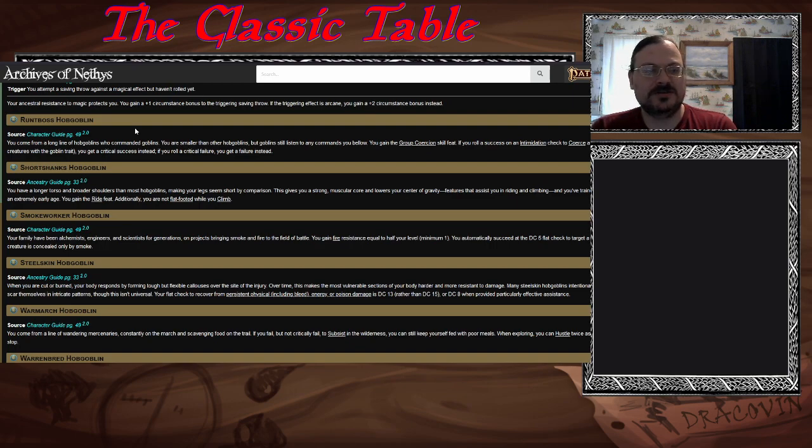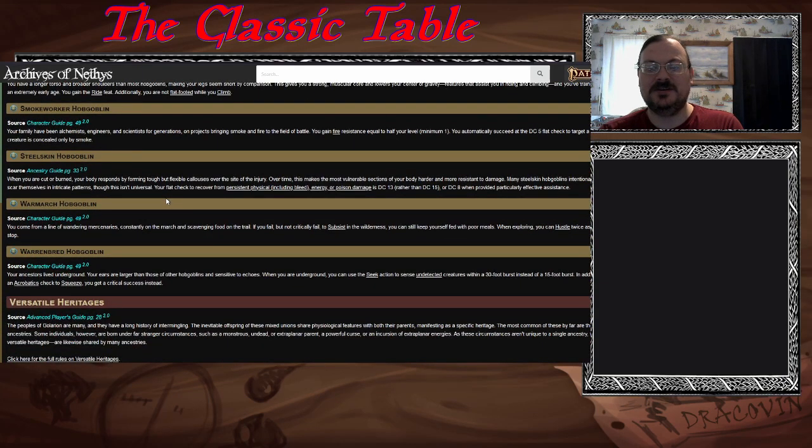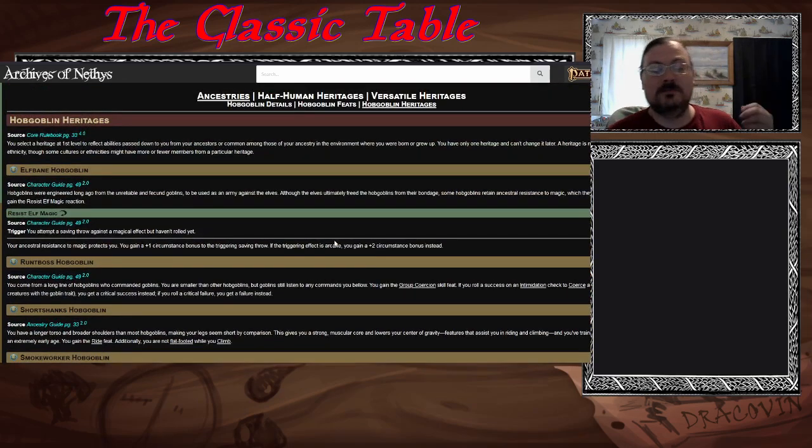Short Shank hobgoblins have longer toes or broader shoulders, making legs less short by comparison — bonuses to riding, climbing, and such. Smokeburner hobgoblins come from a family of alchemists — alchemists don't count the same way as other spellcasters, so maybe that's what you were encouraged toward. You get fire resistance. Steelskin makes you very hardy — you recover from damages a lot more easily. Warmarched hobgoblins come from a line of mercenaries constantly on march, better at subsisting and hustling longer. Warrenbred — your ancestors lived underground and you get bonuses underground.